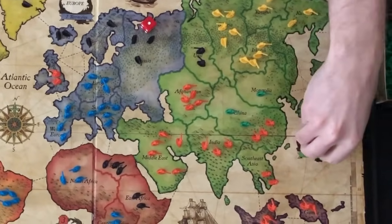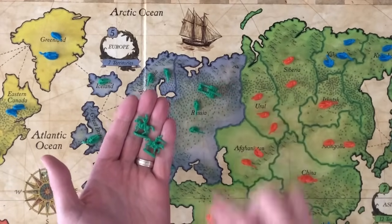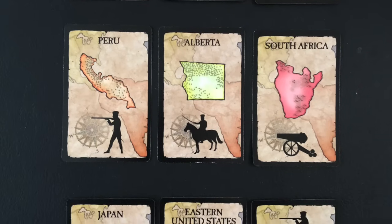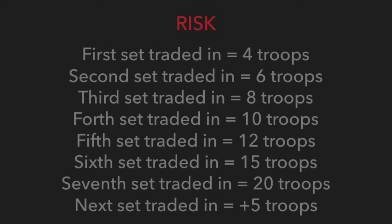If an attacking die and a defending die show the same number, the defender wins. At any time, a player can exchange 5 infantry troops for a cavalry troop, or 10 troops for an artillery troop. Players can receive additional troops at the beginning of a turn by trading in a set of territory cards. A set is 3 cards with the same troop design, 3 cards with one of each troop design, or 3 cards with 2 of the same design and 1 wild card. The first player to trade in a set receives 4 additional troops; the next receives 6, continuing to increase with each set. Starting with the 7th set, each traded-in set receives 5 more troops than the previous.